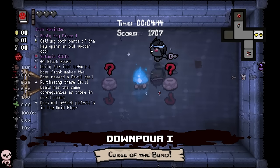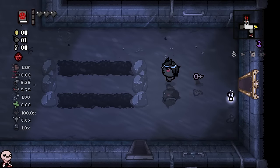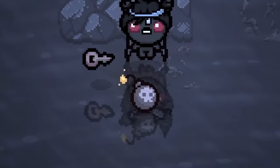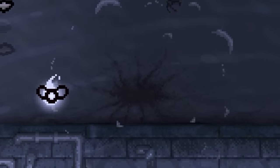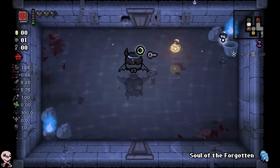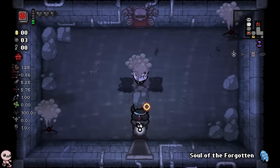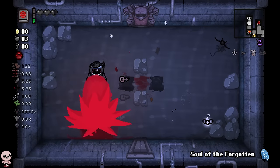I could have gone for Treasure Rooms or Planetariums because of the blind, but instead I get Lost Fly, which I would say is an absolute W. I'm thinking an early guess for the Seek Room — nope, never mind, I'm a bozo. These guys are the absolute worst, especially when you're Azazel with tiny range. Basically you only get to shoot one per shot. It's real tough, but we handled it.